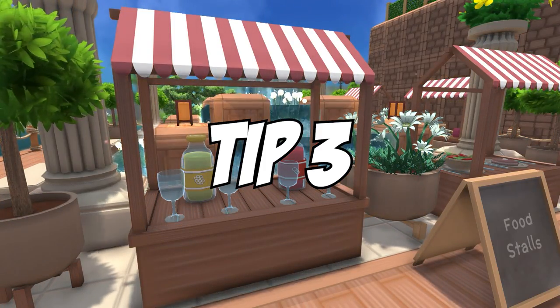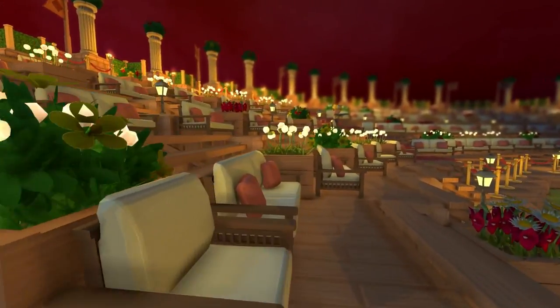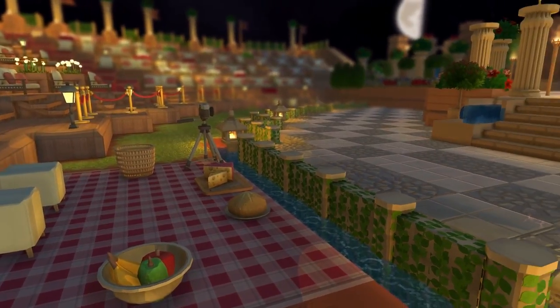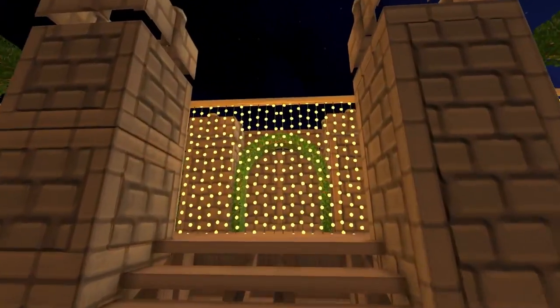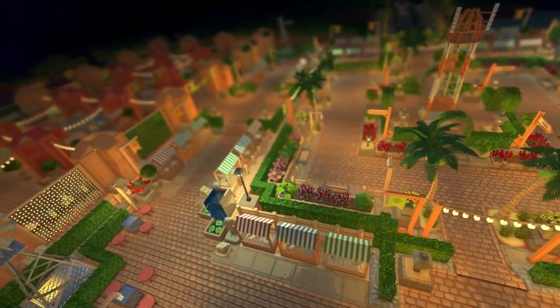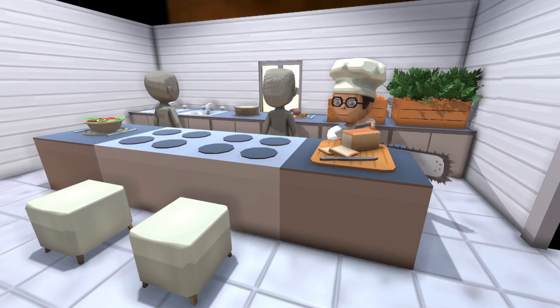Tip number three: lighting. In a given space, lighting is important. Why is that? Because it sets the tone, the mood, and it allows you to see in the dark — obviously. In Dinkum, as well as in real life, we have a day and night cycle. Do not ignore your Dinkum nightlife, as you can create some amazing and beautiful builds that are illuminated at night.